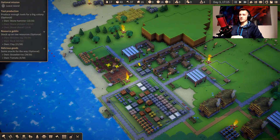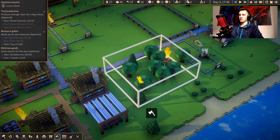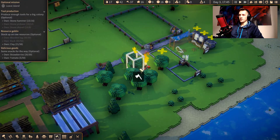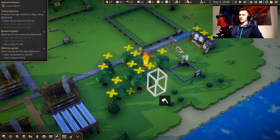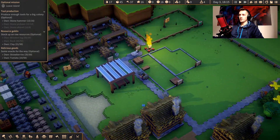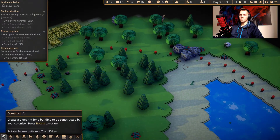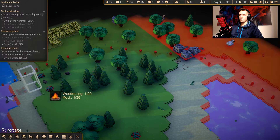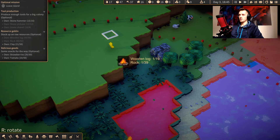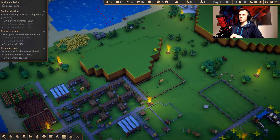Everybody is working like crazy — I like that. Let's clear this area. We can expand over here as well — nice green pastures over here. We can start digging.